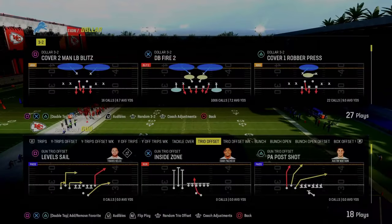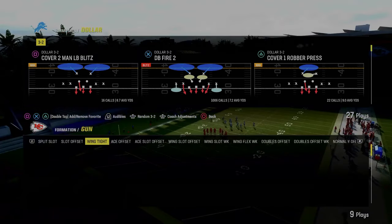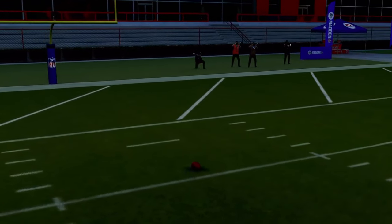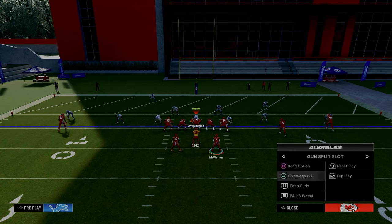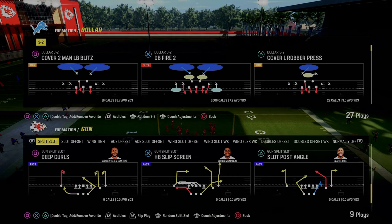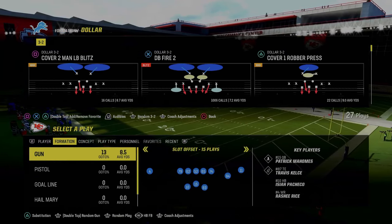We're going to use slot offset as our primary red zone or heavy run set. Slot offset is two running backs and three receiving threats. You can audible to the split slot formation, but there's nothing of significant value there — you have read option, shovel option, but nothing massively noteworthy. So what I like to do is substitute a tight end into the feed and run these concepts from this formation to get some really cool red zone dots.